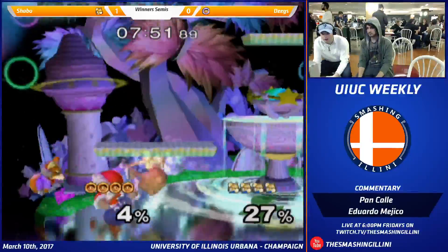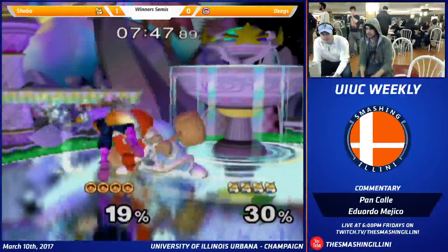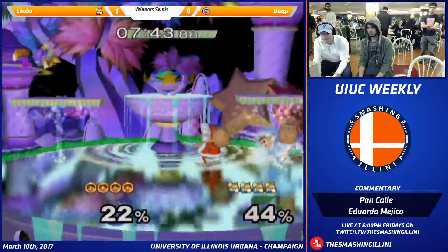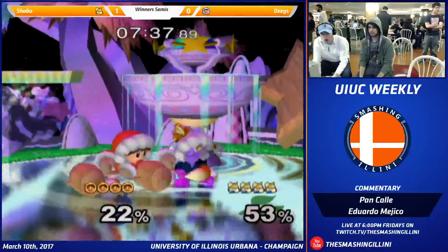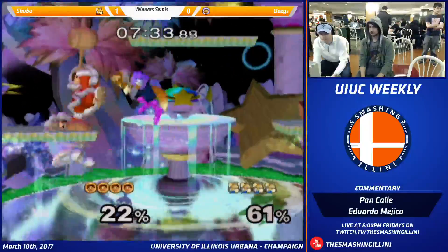Wait, did Shabo pop off? I missed it. Oh, is that a Wibble? Deegs went for the down throw regrab, but that's not real. And you can just ASDI down and buffer a spot dodge, which is what Lucas did.